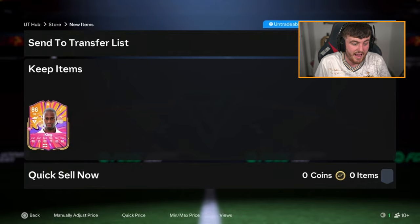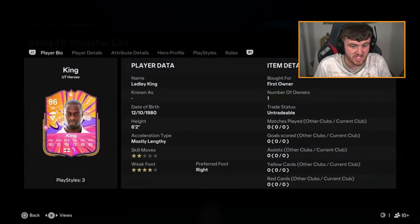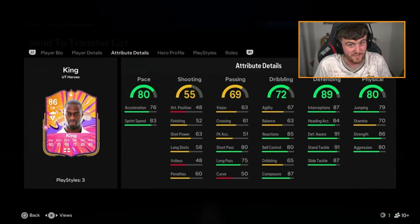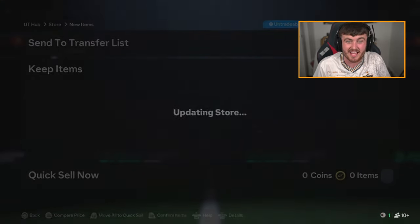Ledley King is solid, to be fair. I don't know how much he's worth — like 230k? We'll take that. This card looks very good. Mostly lengthy in certain spots as well. Anticipate plus jockey and block. Good card, very, very good. Defender plus plus. We will take that.